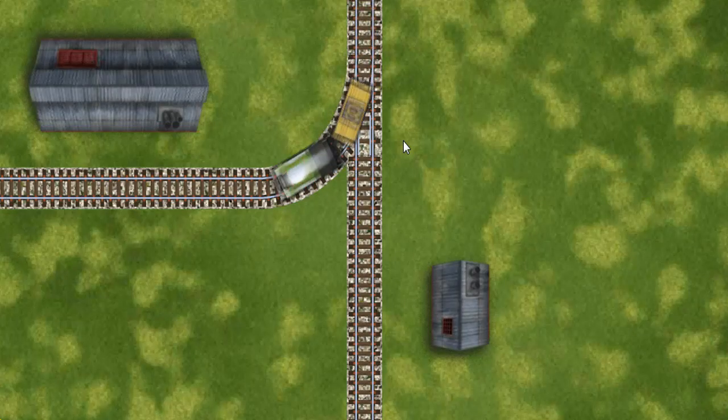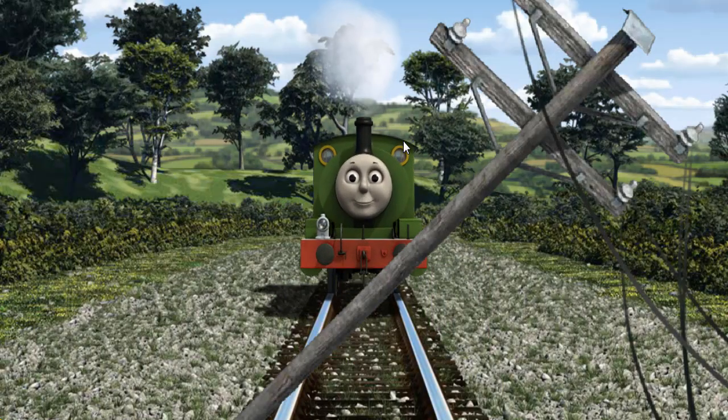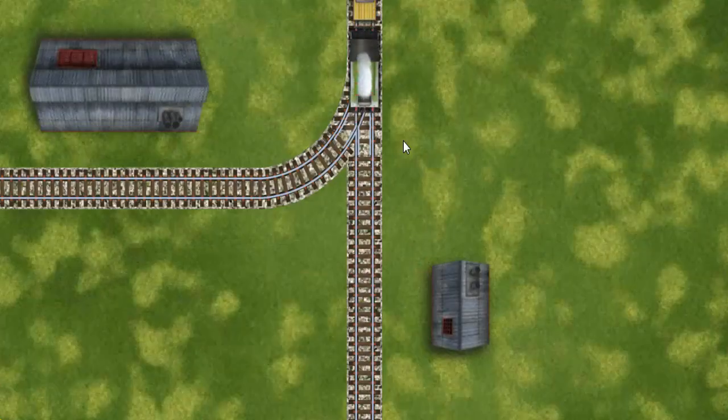Show Percy the track that goes nearest to the shortest building. Percy was on the wrong track. He would have to go another way. Find the track that goes nearest to the shortest building.